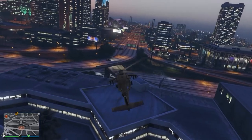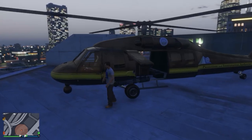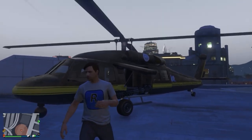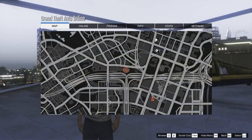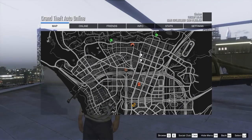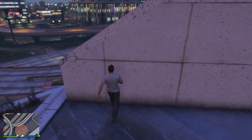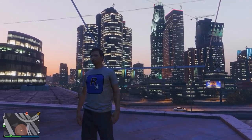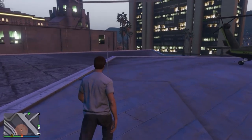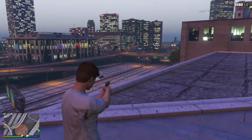Let's move on to the third and final glitch — yet another secret location or wall breach, which is just around the corner from the Los Santos Customs. Make your way to the roof of this building, which is located right here on the map. Once you've made your way to the roof, come over to this section and walk through this wall. As you can see, you'll go straight through it, as this wall right here is not solid, and you're now going to be inside this small secret room.